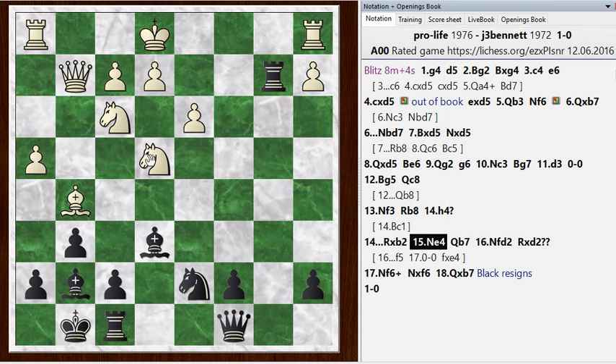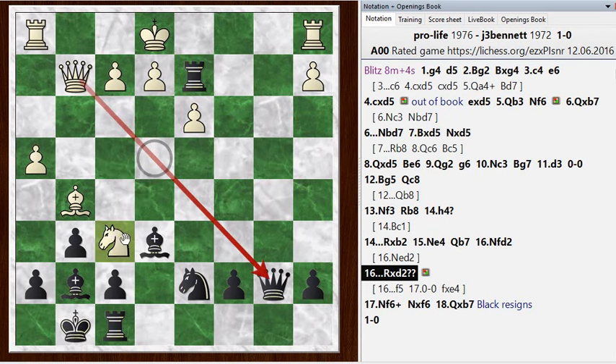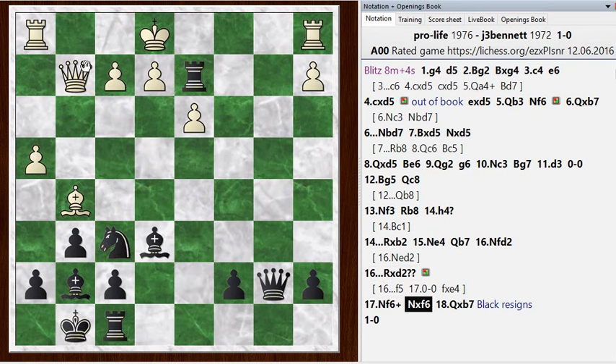He plays knight e4 and I go queen b7. I noticed I was putting my queen on this diagonal, but it's not a problem at the moment — there are two knights in the way, so that diagonal won't open suddenly, and my queen is defended by the rook. He played knight f to d2, so he has this knight check in reserve. Right here I make the blunder — a typical mistake where I'm looking at everything I can do and not at what he can do. Rook takes d2 — a king's crusher move — but it leaves the queen undefended on this diagonal. Now he has the knight f6 check tactic, which he played, and I resigned after he grabbed my queen.